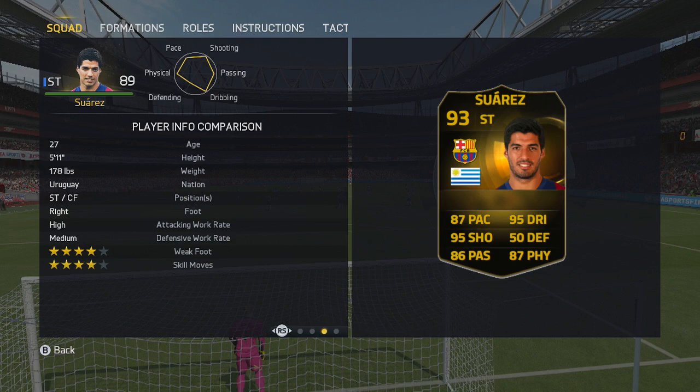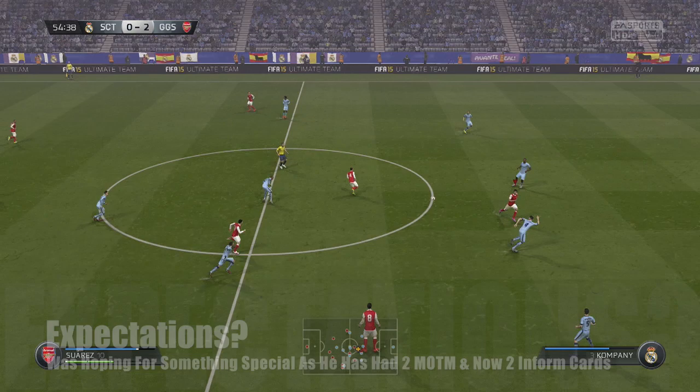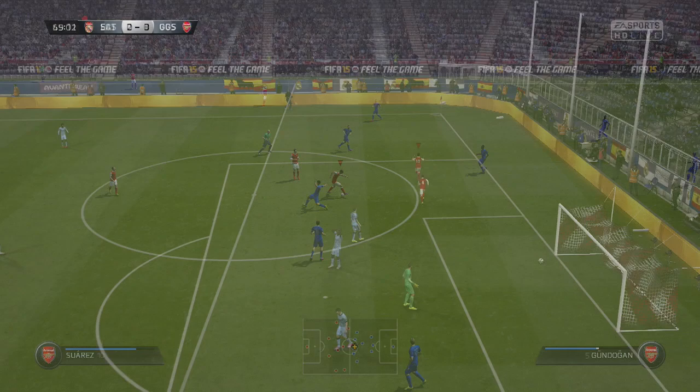Weighs 178 pounds, can play as a striker or as a centre forward as well, so he is versatile. In terms of specialities and traits, it's just the same as his second man of the match — no changes there. This is his 4th special card. This is his second in form, but he's also had 2 man of the match cards as well. He's had a fantastic season and he may be getting a team of the season card as well, seeing how his season's going.